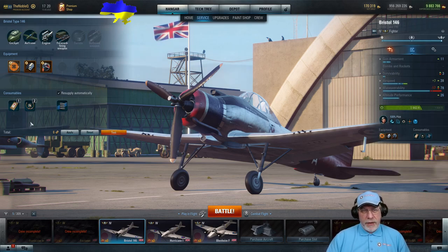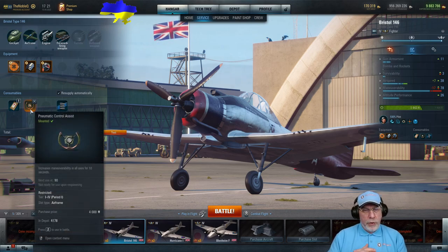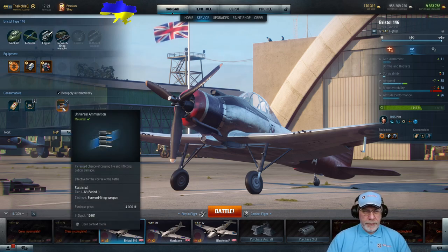For consumables, I would choose a first aid dressing package — particularly useful in a speed build chasing heavies with rear gunners — pneumatic control assist for 10 seconds of extra maneuverability in difficult dogfights, and universal ammunition. I don't use gold so I won't talk about that.